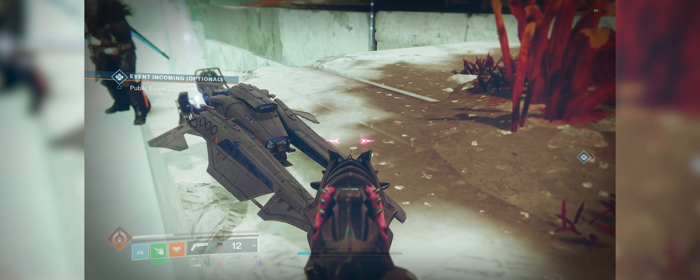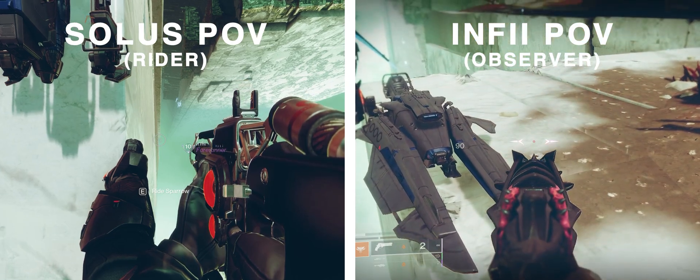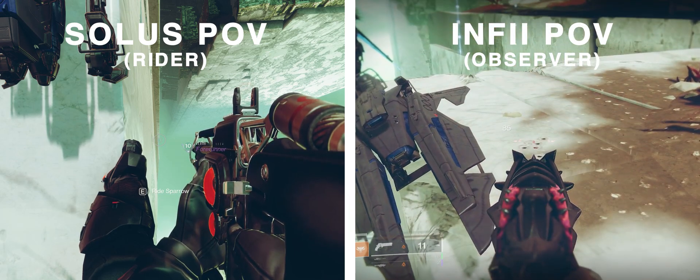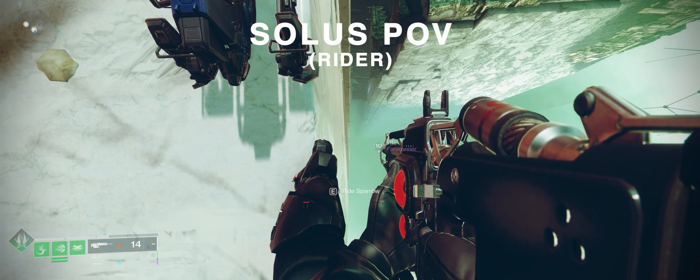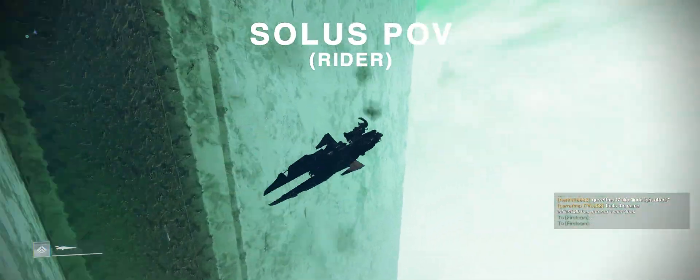Let's put it all together. Step one: Infy is falling off the map and desync. Step two: your sparrow is placed near a ledge. Step three: you yourself are standing on the ledge looking straight down. Your observer is then going to shoot your sparrow off the edge. Once your sparrow falls, your observer immediately switches to a sniper and scopes upward into the air, holding it for about five seconds. After five seconds, they let go and look down. When they look down, you press Ride Sparrow. Timing is key — once they look down, it updates the position of the sparrow for you as well.